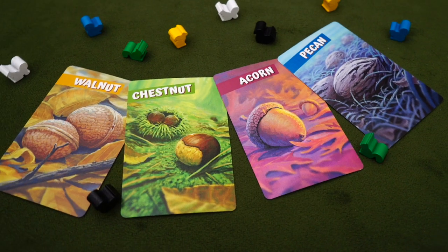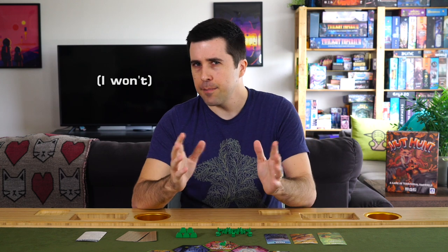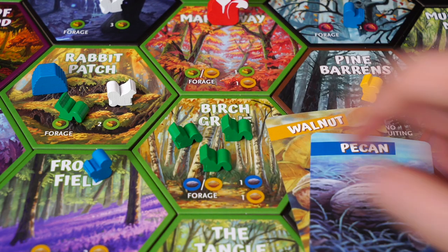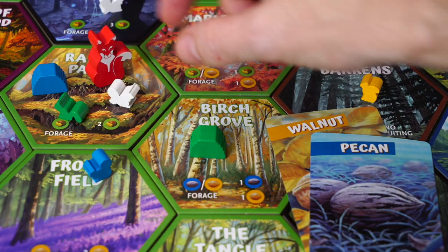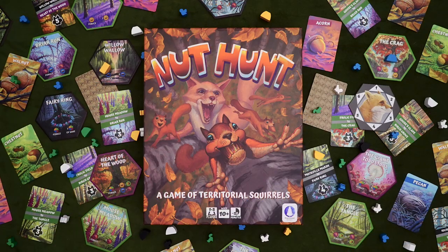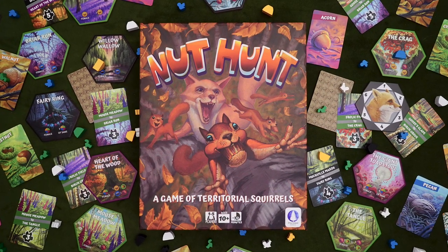I'm here to talk about the constant struggle, the conflict, the hunt for nuts. That's right — walnuts, chestnuts, acorns, and pecans. Or pecans, if you will. It's a constant battle for provisions, scouring the forest for the nuts you need and getting them where they need to go. But the other squirrels aren't your only concern. The fox is constantly stalking through the woods, disrupting your supply lines, and generally being a total wad. But if you can outfox the fox and outforage your fellow furry friends, you might just win the nut hunt.